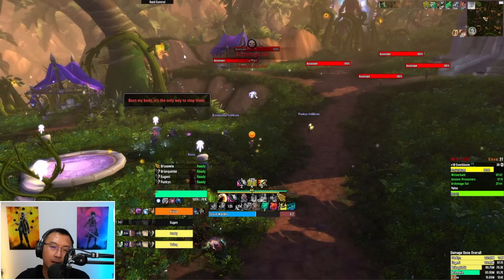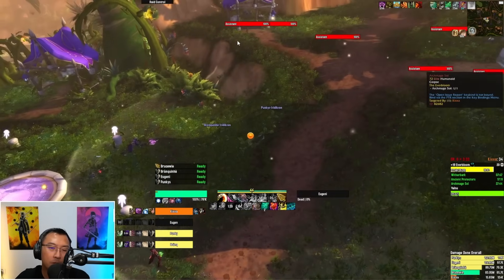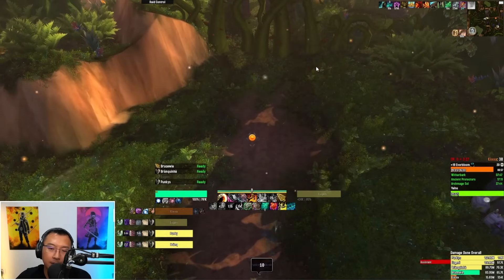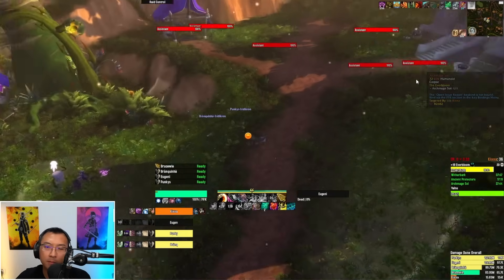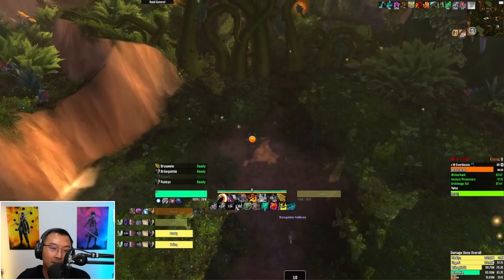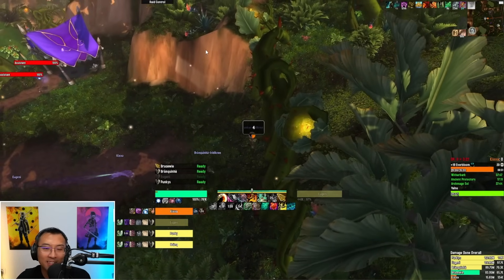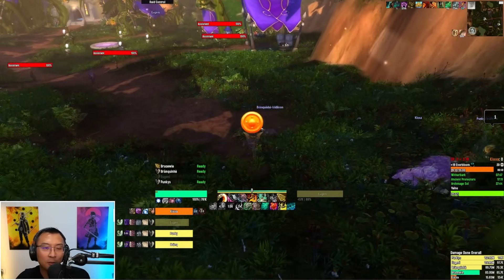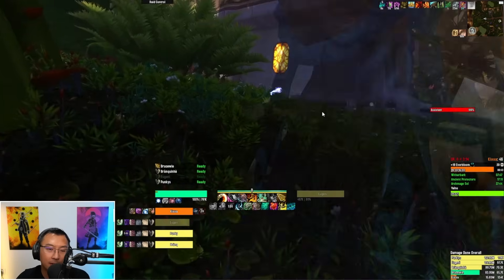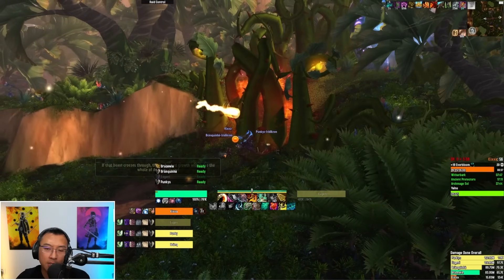As a tank, position the boss where there's more empty space to help your party dodge. Because I had enough count, I chose to Shroud all the way to the end. If you want to do the remaining mobs they're just Assistants — they hit hard on the tank. There's a bit of RP at the gate, then you wait for it to finish before the door to the final boss Yao Nu opens.